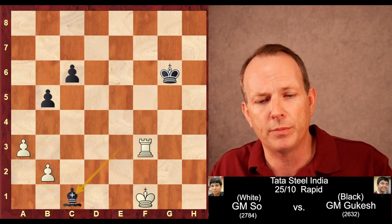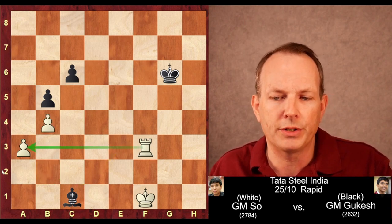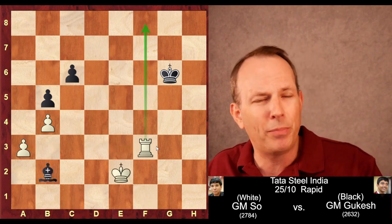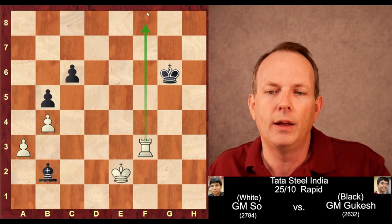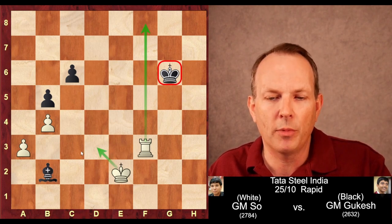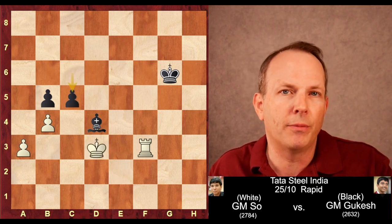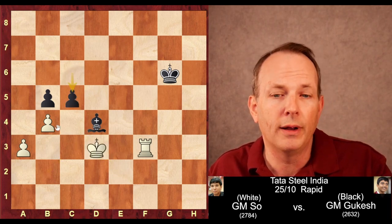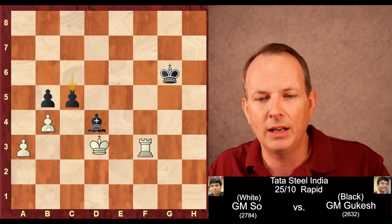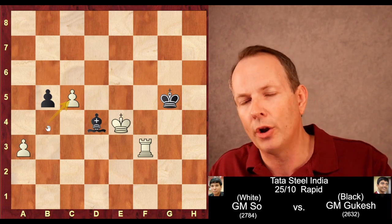Rook f3, bishop to c1, attacks the pawn at b2. The pawn moves to b4 — the a3 pawn is defended laterally by the rook. Bishop to b2, king to e2. And you notice the big problem for black is that this rook on f3 creates a line and the black king just can't cross it, meaning white's king can come over and cause all kinds of trouble. Bishop to d4, king to d3, and now c5. Black's real hope is that the pawns get traded off and he's left with a pure king and rook versus king and bishop ending. But after king e4, king g5, pawn takes pawn — in this position, black resigns.